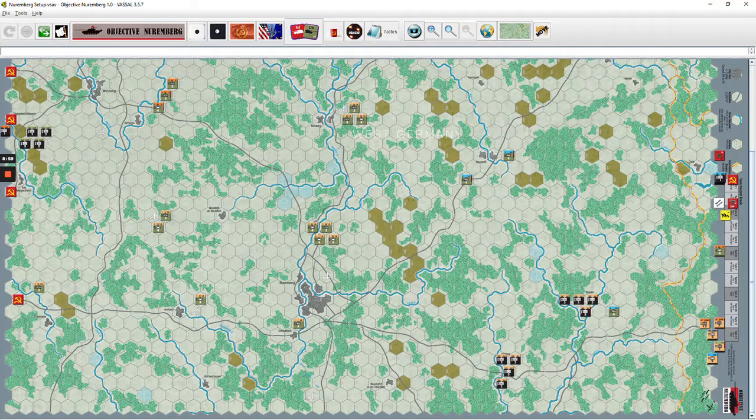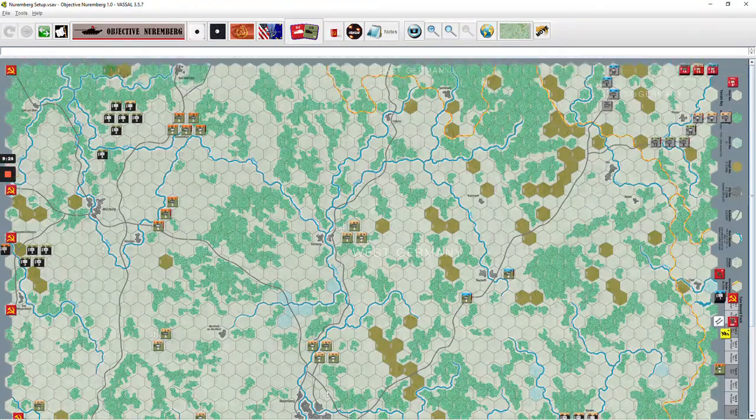The Autobahns are the main transportation routes. When you're traveling on the Autobahn, you can go a significant distance — it's a very rapid-moving game. I'm playing both sides. There are random objectives for the Soviets that are normally hidden, but since I'm playing myself, I know what they are. In this particular case, I have to get 10 to 12 units out through the Soviet Union objective exit spaces — five specific exit spaces on the map.